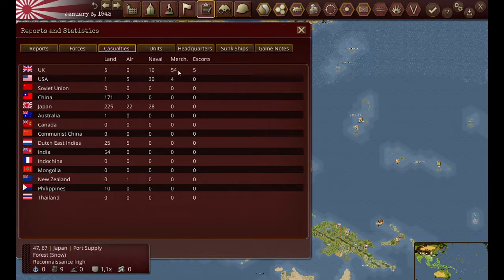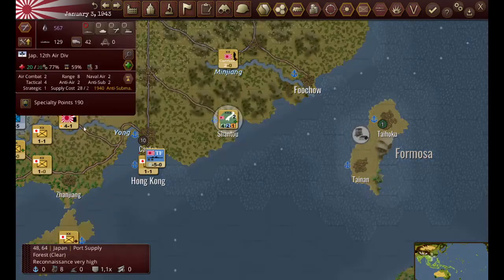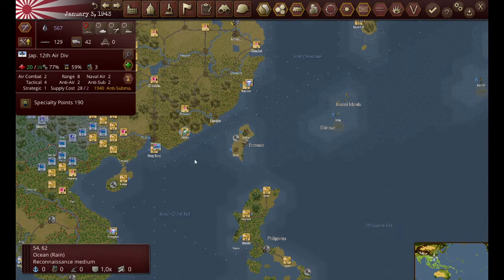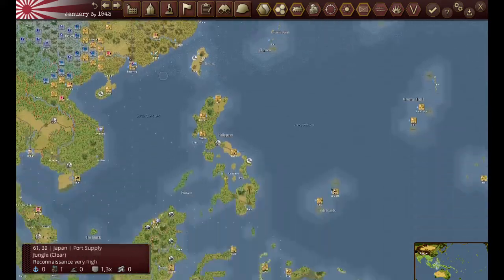Casualties: the UK is taking a big hit in merchants. Japan is taking a lot of infantry casualties - mostly infantry. I was losing air and wasn't able to figure that out for a while, but I finally did. What was happening was I had this unit on full support and even though he's anti-submarine, he was joining in my attacks and therefore losing airplanes. So I've now fixed that.